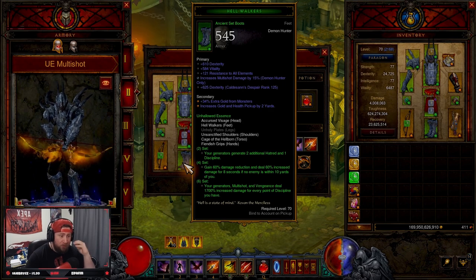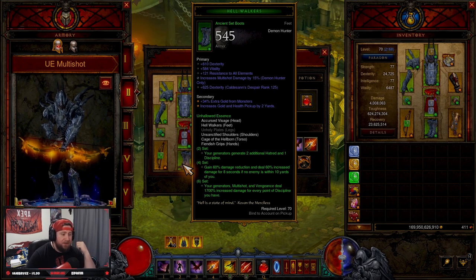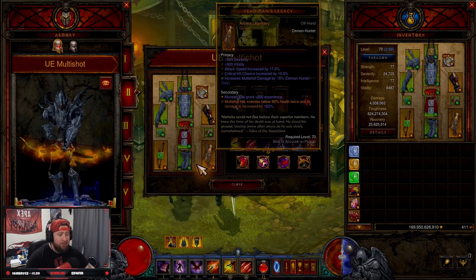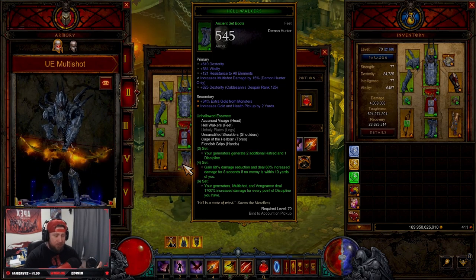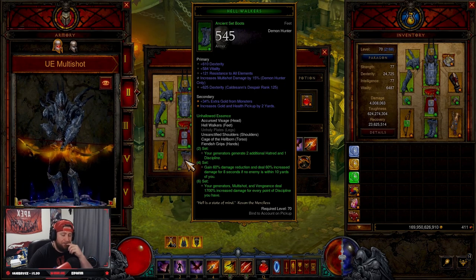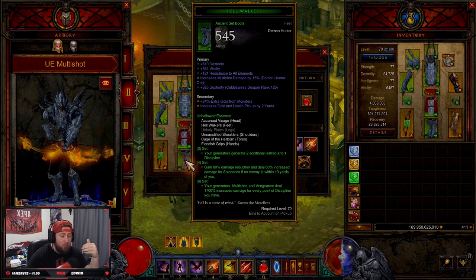You have the Unhallowed Essence set — we're going to rock five out of six pieces because we're combining it with Captain Crimson's. The two-set bonus: your generators generate two additional Hatred and one Discipline, which we have on our Evasive Fire. The four-piece gives 60% damage reduction and 60% increased damage for eight seconds if no enemies are within 10 yards — with Multi-Shot you'll kill everything on screen and off. The six-piece: your generators, Multi-Shot, and Vengeance deal 1700% increased damage for every point of Discipline you have.